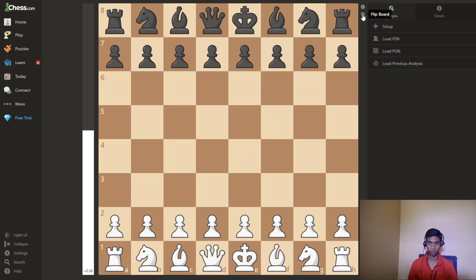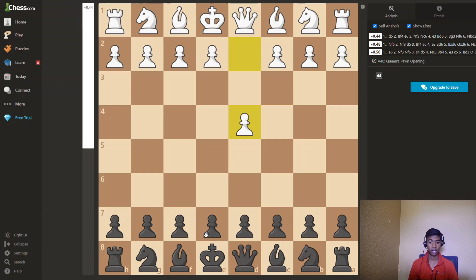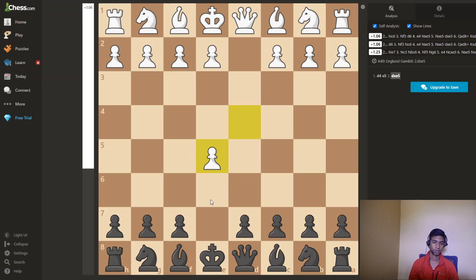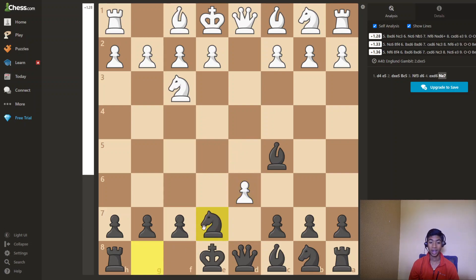So it's a trick with black. White has to play d4, and you'll play e5. White will take, and you will play bishop to c5. White here develops a knight, then d6. Pawn takes, knight to e7, giving up a piece.